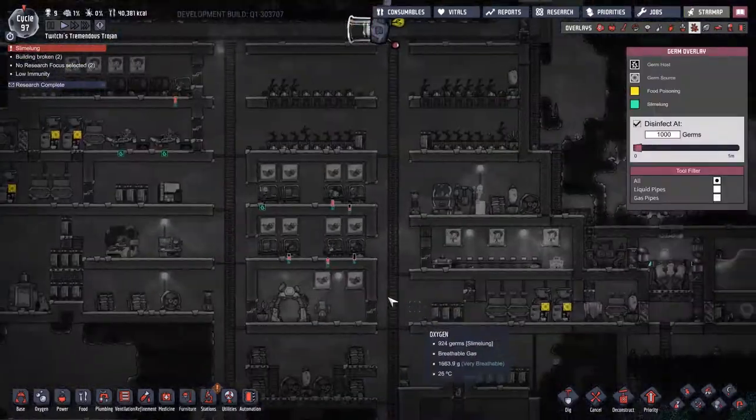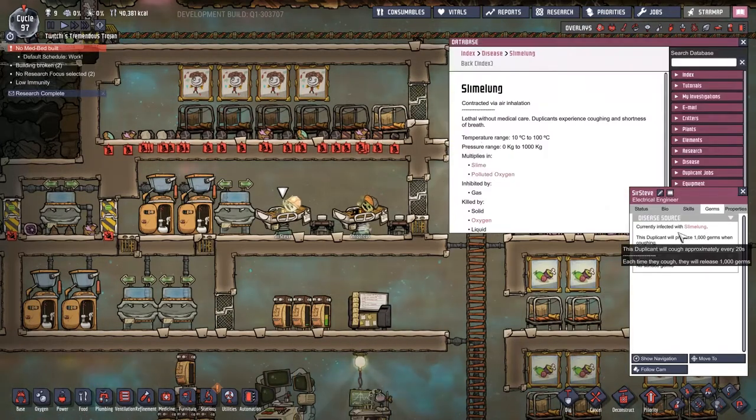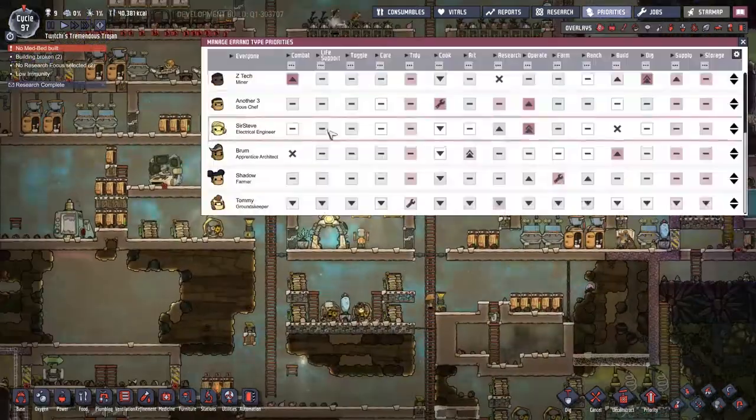Another night comes and you guys may have seen the duplicate printer offering new duplicants. None of them were anything I was looking for. I'm looking for janitors, more operators, maybe more builders — but definitely janitors and operators.